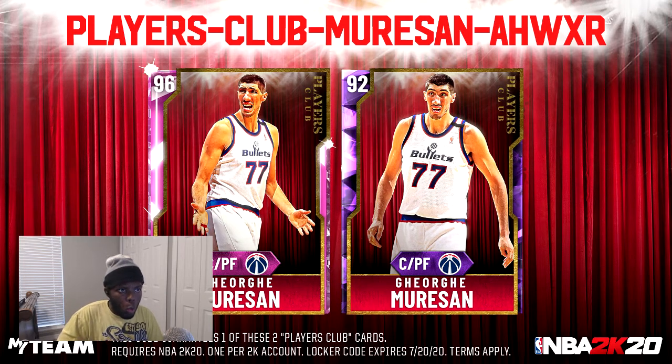Hey guys, apparently while I was recording that Pink Diamond James Wiseman video, George Michon dropped his player's club locker code. You have a chance to have his Amethyst or his Pink Diamond. As you know, George Michon — the tallest player in NBA history. You see the code right here, I'm going to enter it right now.